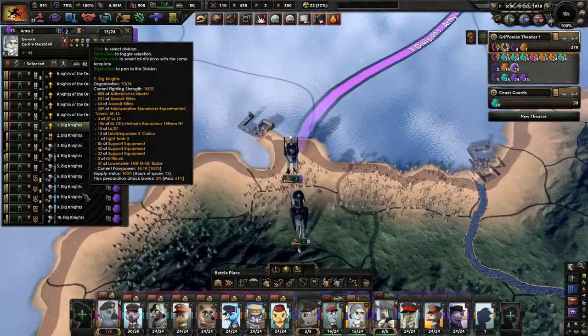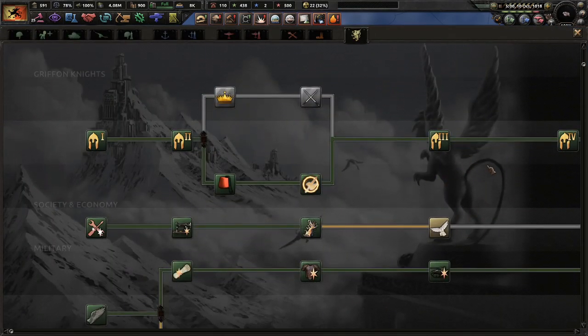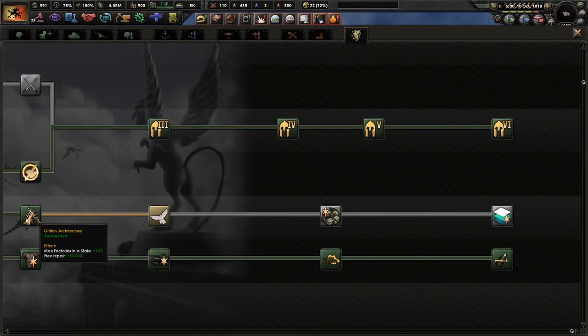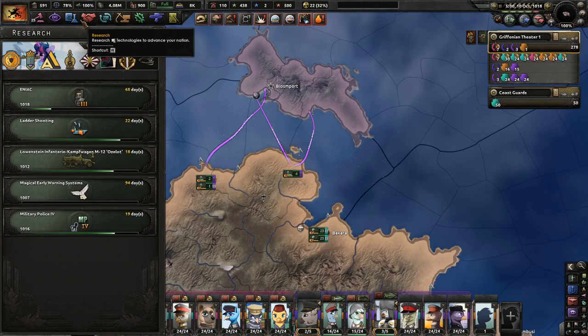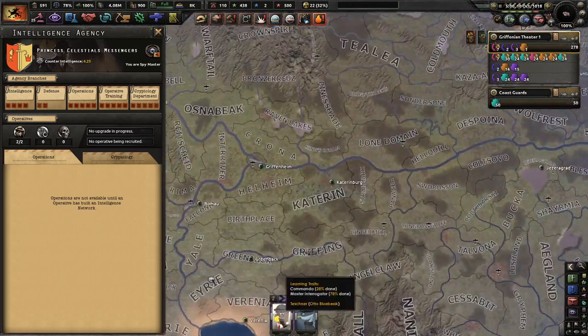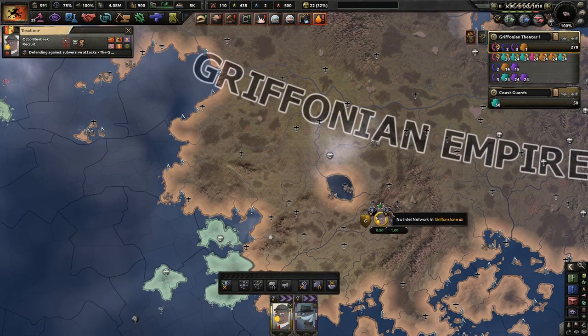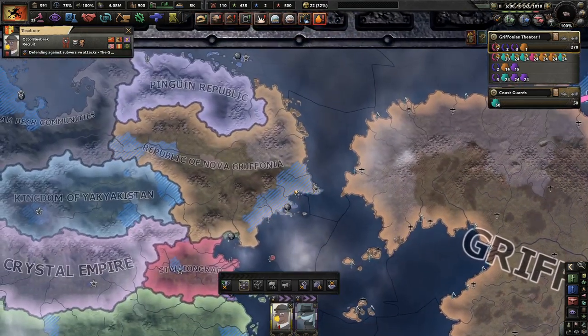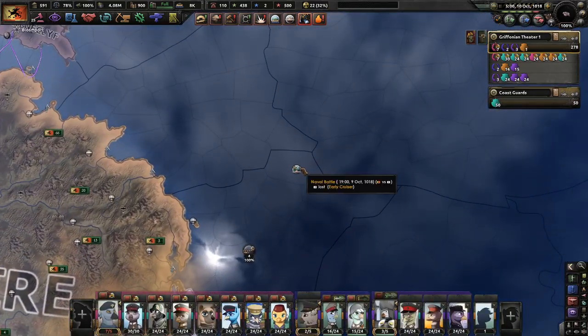I'm ready to invade them. We have some more griffin tech done — we got griffin architecture. How about we get some magical early warning systems? Intelligence-wise, I'm tired of having two guys here. I'm taking one out — he's a seducer — and keeping the one who's good at beating enemy operatives. Novogrifonia. That would be great. And next up, some ships. We sunk an early cruiser — good for naval execute.